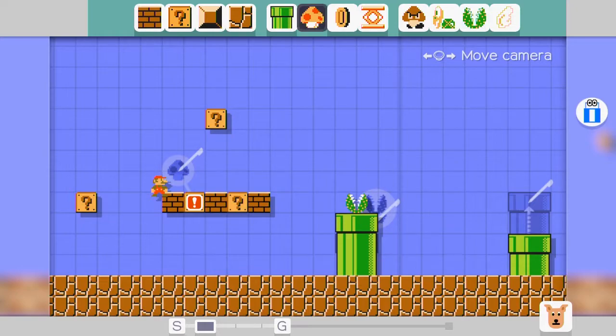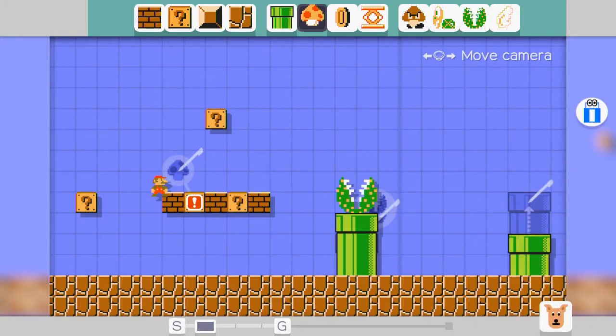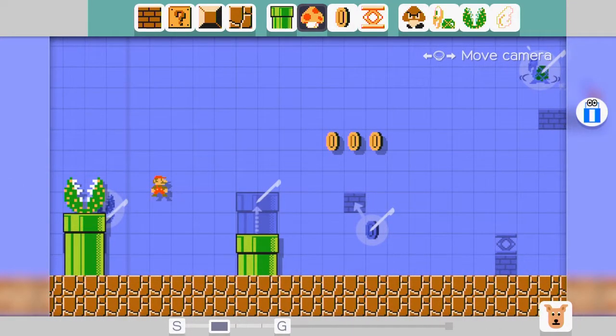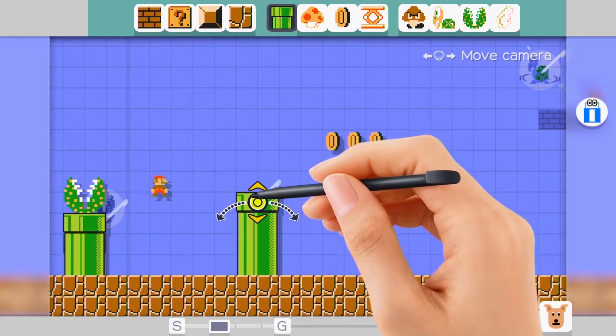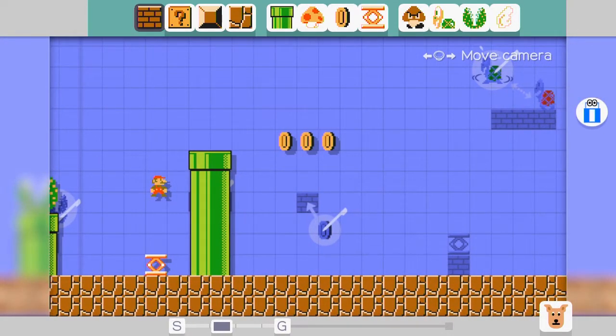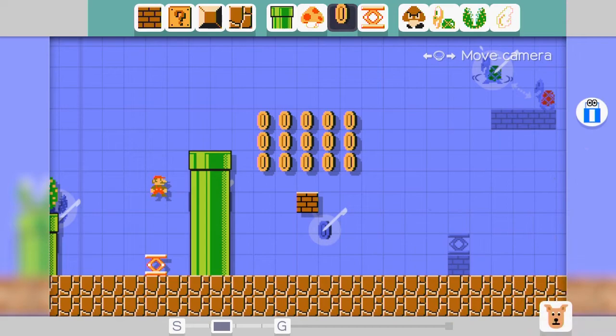Wait, can we try making it bigger? Wow, that piranha plant is huge! Another pipe here - let's extend it this high and change it up by putting a trampoline right here. We'll put a block here and some coins. Oh, that's awesome!